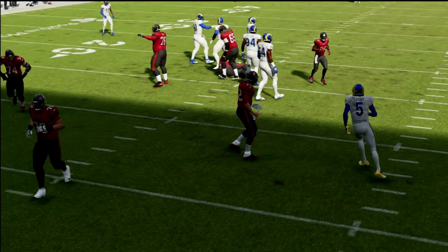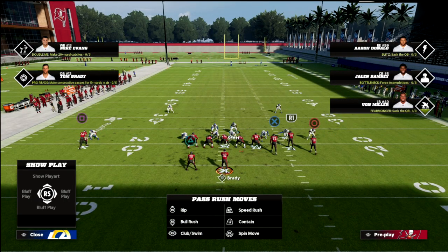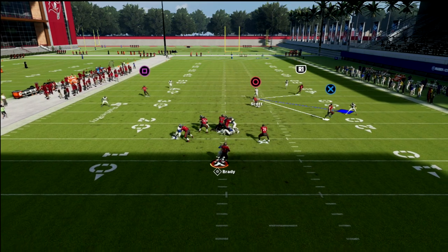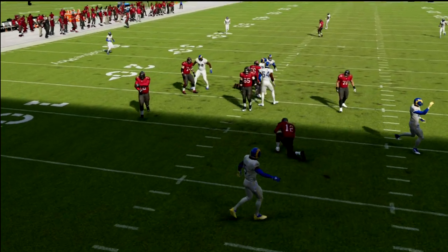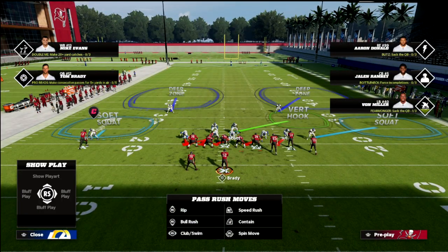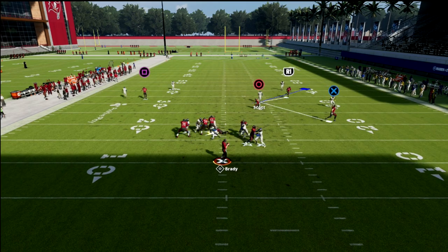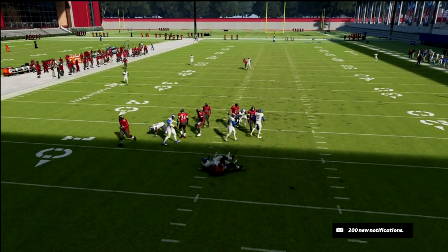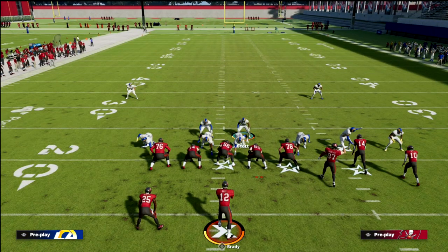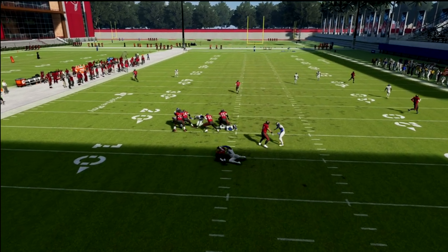What if your opponent blocks the running back? It's probably the best thing they can do, but it's still not going to be enough. I blitz the linebacker, pinch my defense, and block my running back — and what you're going to notice is this is going to absolutely scream off the edge against a blocked running back. They're not going to be able to block this. Pinch your defense, blitz the linebacker on the left side — with the running back blocked you'll get pressure off the right edge, either B-gap pressure or edge pressure from your nickel corner.